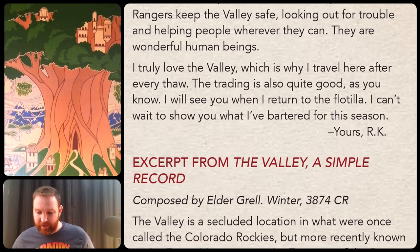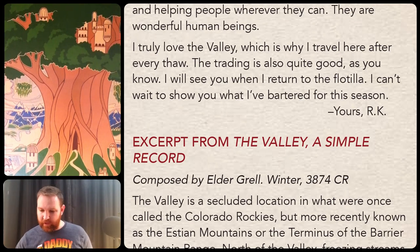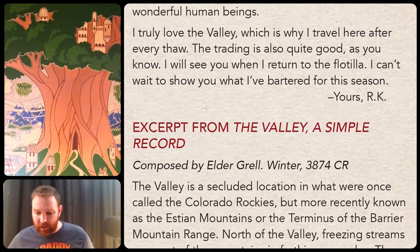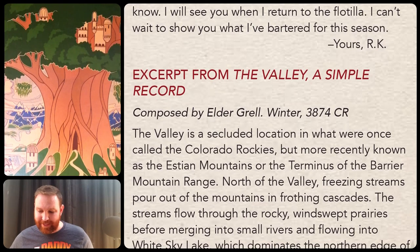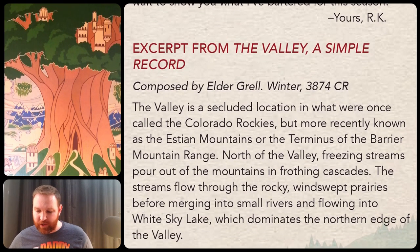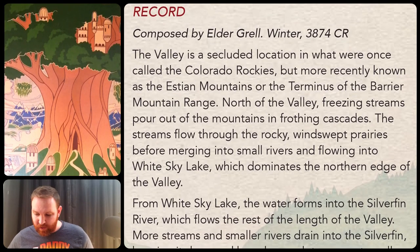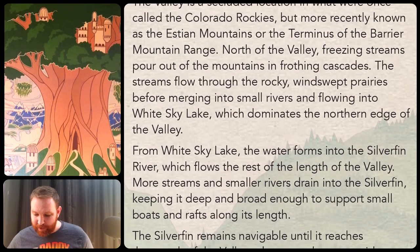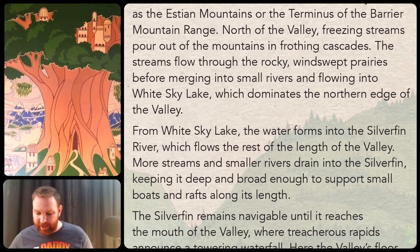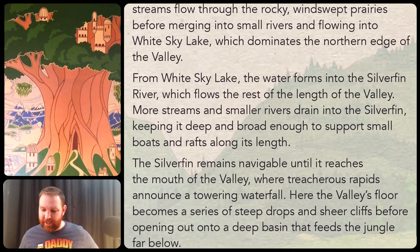And finally, an excerpt from 'The Valley: A Simple Record,' composed by Elder Grell, winter 3874 CR — that's the same reckoning, over 500 years earlier than the letter we just read. The valley is a secluded location in what were once called the Colorado Rockies, more recently known as the Estian Mountains or the terminus of the barrier mountain range. North of the valley, freezing streams pour out of the mountains in frothing cascades, flowing through rocky windswept prairies before merging into small rivers and flowing into White Sky Lake. From White Sky Lake, the water forms into the Silverfin River, which flows the rest of the length of the valley. The Silverfin remains navigable until it reaches the mouth of the valley, where treacherous rapids announce a towering waterfall, and the valley's floor becomes a series of steep drops and sheer cliffs before opening out onto a deep basin that feeds the jungle far below.